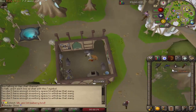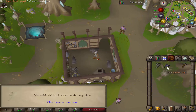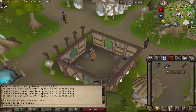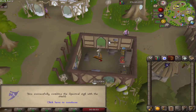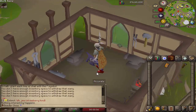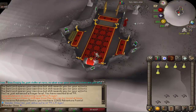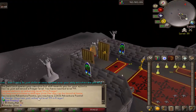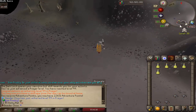I got smithing up, got prayer up. I think you have to use it on here — yeah, we'll do it. And 99 prayer. I need to get out of here because at least one person knows exactly where I am, so let me run. But yeah, 99 prayer.